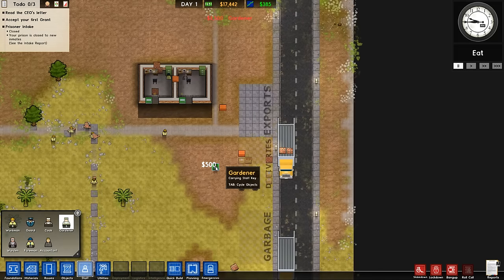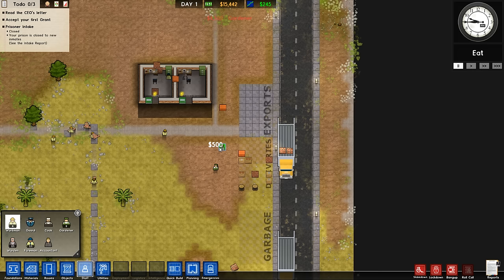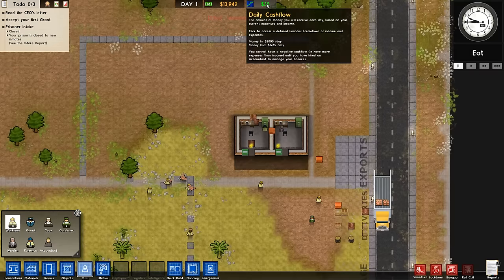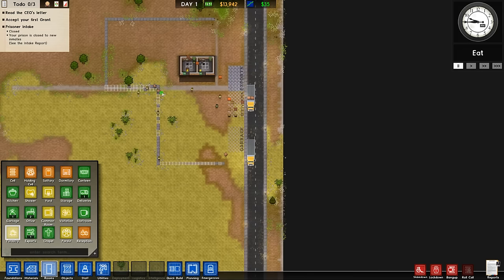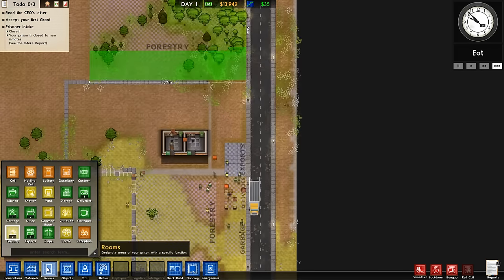We're going to need a lot of gardeners - probably nine to begin with. But most importantly, we're going to need a lot of workmen. Trust me, you can never have too many workmen with this strategy. We've got 11 workmen, and this exceeds our daily budget, so we can't buy any more. But we can begin placing down the ultimate room: forestry. We'll place our forestry here, and because there are trees existing here already, we also want to designate this area as forestry. And so, it begins.